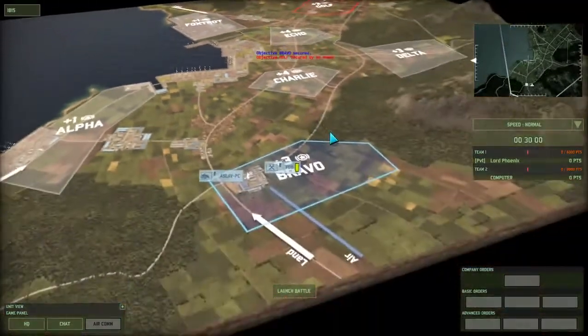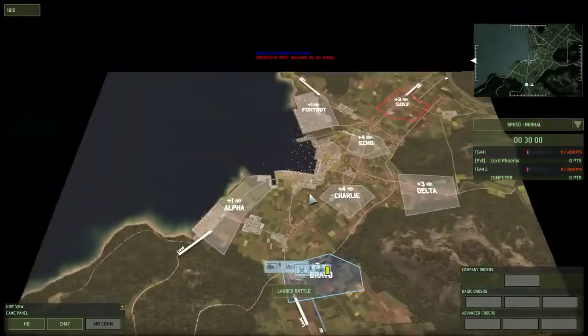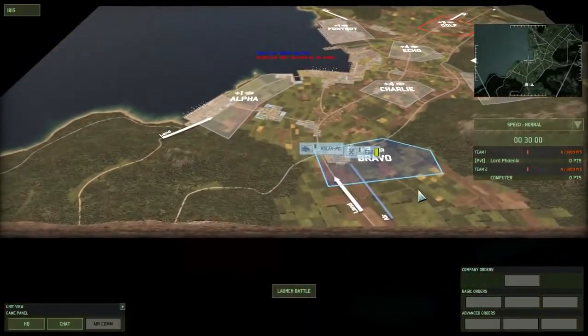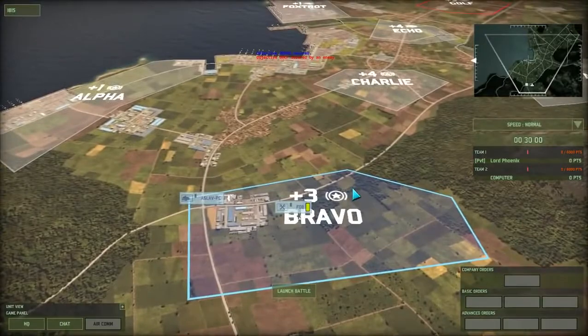Here we are in Wargame Red Dragon. I thought I'd do a quick primer for how the skirmish mode works so people are prepared for when they go into multiplayer. You start off with a certain amount of points which is shared between the number of players. In this case it's just me versus the computer, so we have the full amount of points - about 2000.